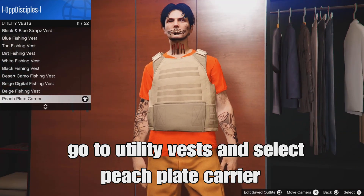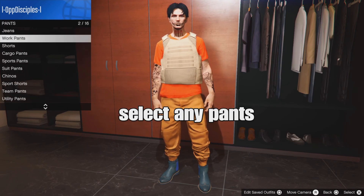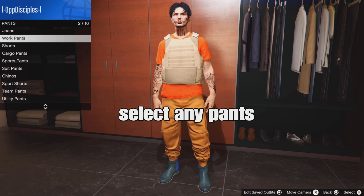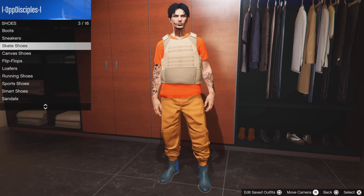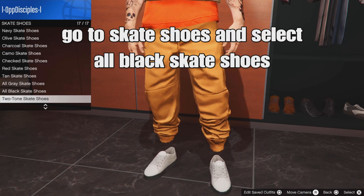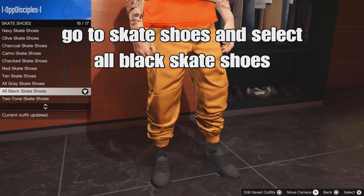For anything you want to do now, back up to pants. You can use any type of orange pants or black pants of your choice — any pants, doesn't matter. If you guys can't get the joggers, go to shoes, go to skate shoes, and select the all black skate shoes. It should be these — any shoes of your choice.